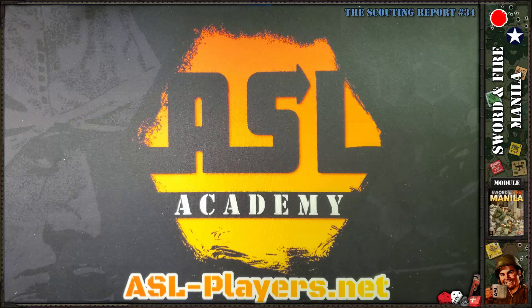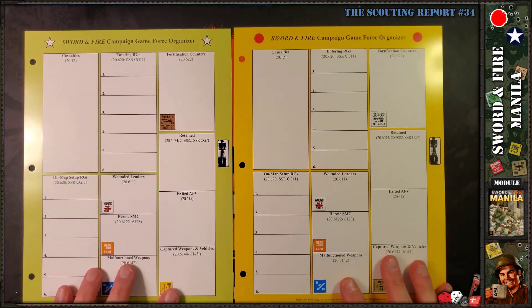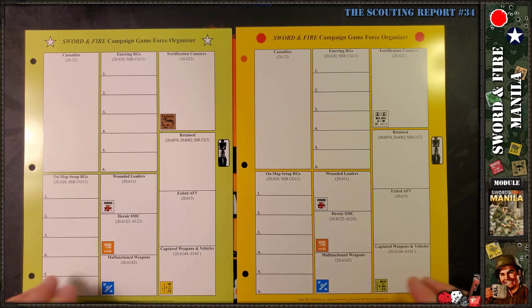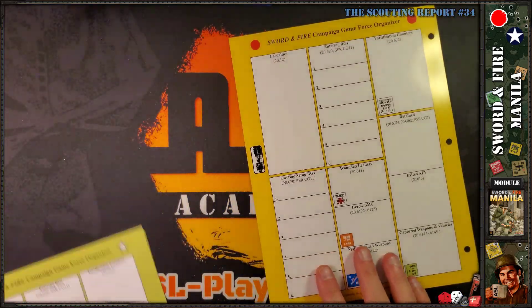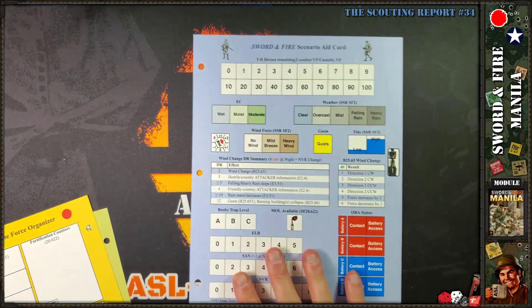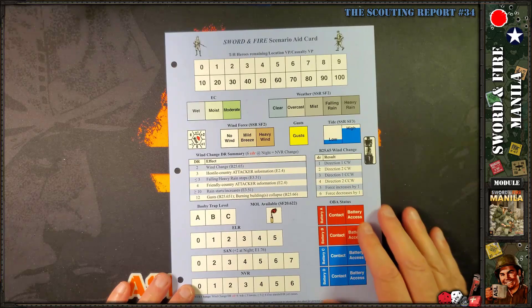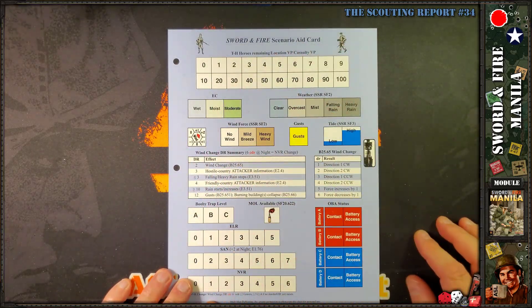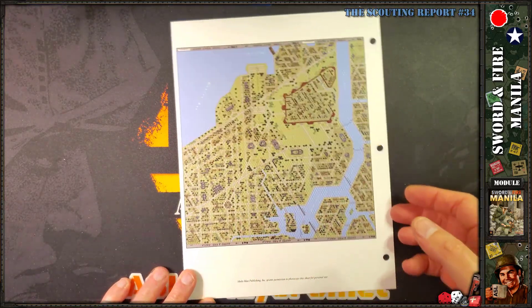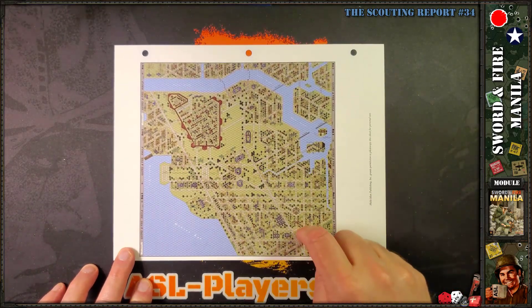The dividers include American and Japanese campaign game force organizers — similar but not the same — and a Sword and Fire scenario aid chart to keep track of information for a particular date or scenario when playing the physical version.